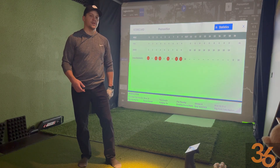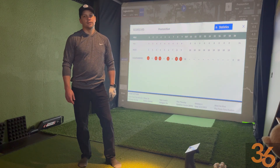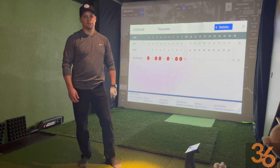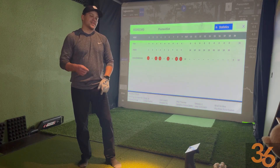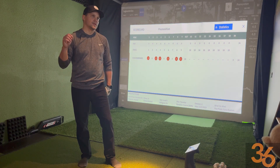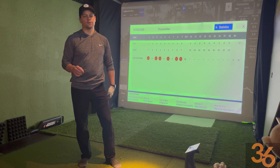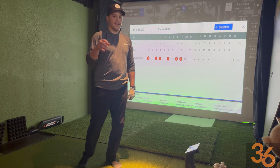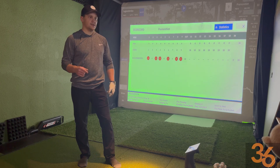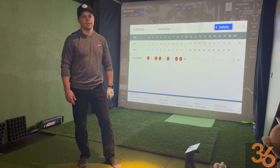Yes, could we have hit 5 irons, 4 irons into these greens and maybe made eagle? Absolutely. But we very well could have sprayed them all over left and right and had bogeys. So Operation 36 is really good practice for your wedge game and course management. You don't need to be going after every green. Play to your strength. Find the widest area. Take out as many traps as you can for any mishits. And leave yourself 25 to 50 yards in, and you're going to par and birdie more holes. Thanks for watching, guys — we'll see you next time.